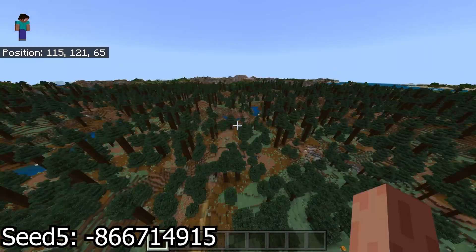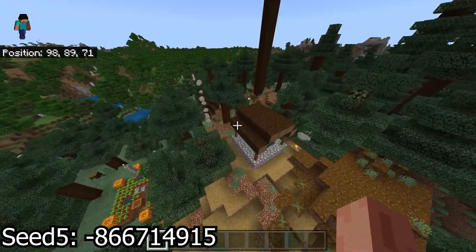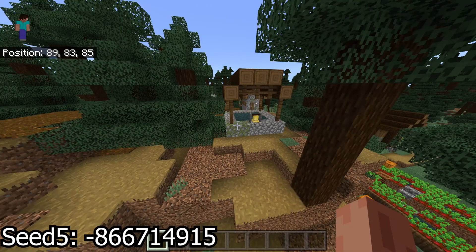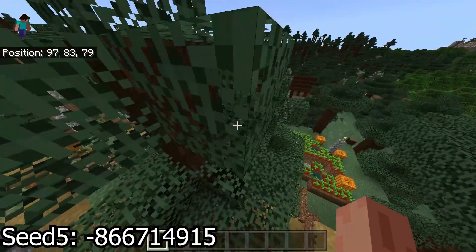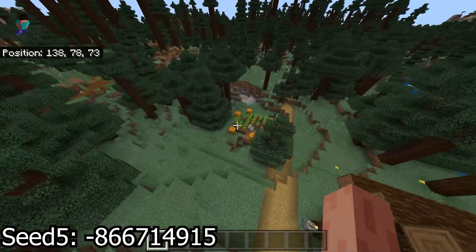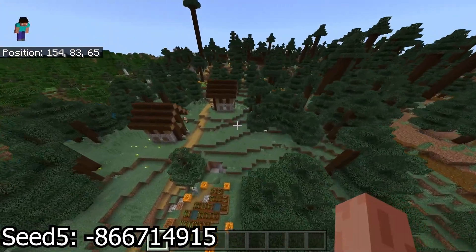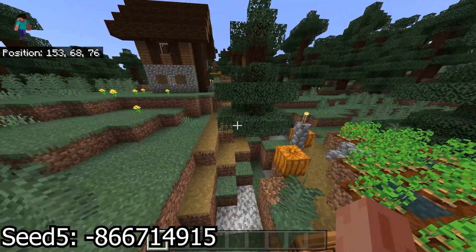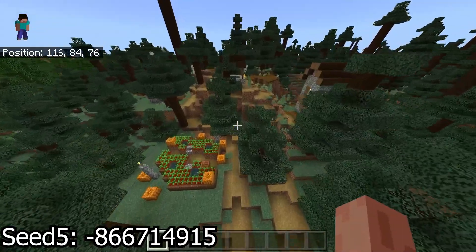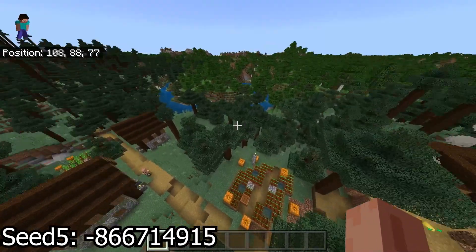You've got a bunch of extreme hills over there, more extreme hills, and a large body of water over there. I definitely like mixing it up with our villages — comparing these versus ones on the plains, just going back and forth between the two, is more interesting personally. There are also different elevations here — I wonder how many blocks high this is. Maybe eight to ten — wait, it goes over here, so it's probably around 20 blocks.